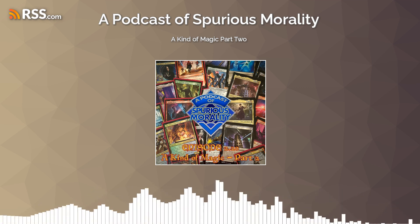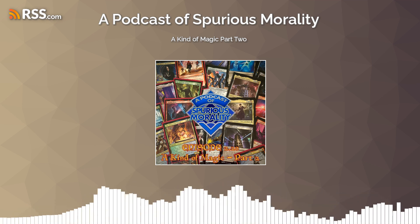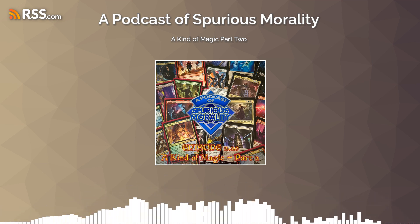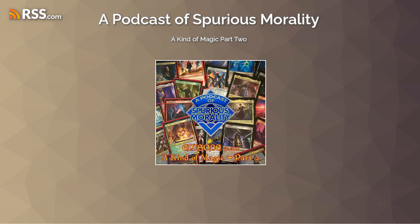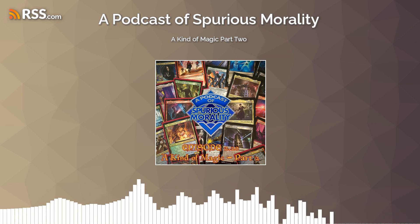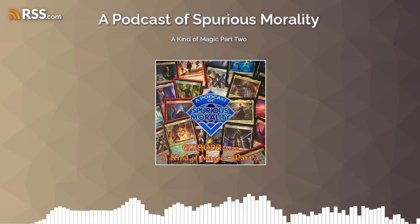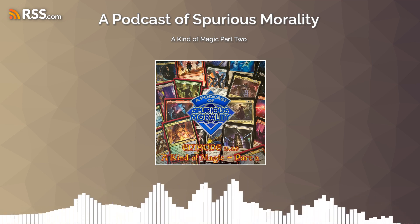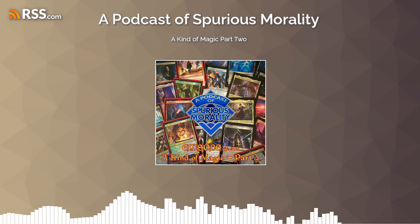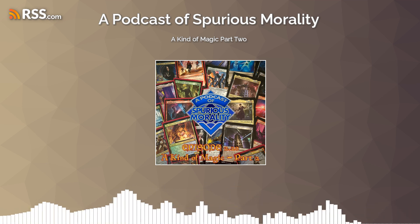The last of the four decks released as part of this set is Masters of Evil. A lot of the cards in here individually are very, very strong. I haven't had as much chance to play it as the others because I think it works best as part of a pod of four rather than versus one other player, particularly because there's a mechanic that features quite heavily here called Myriad, which requires you to have more than one opponent. Ben, what do you think? You can kick us off — what do you think of Masters of Evil?